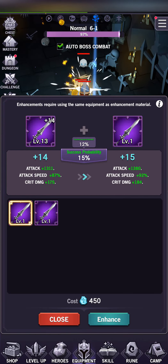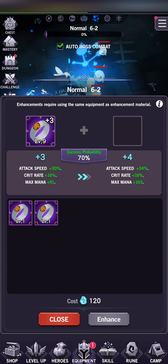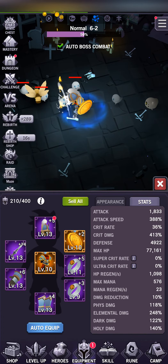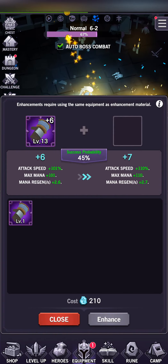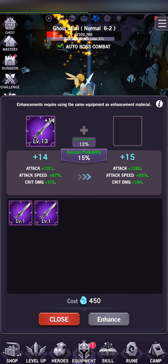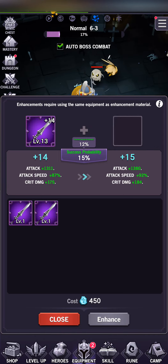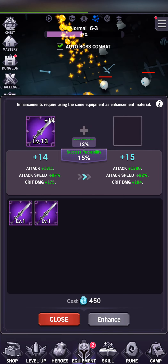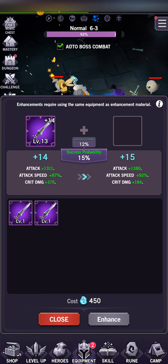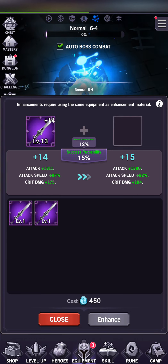Note that enhancement does have a possibility to fail. The probability to fail is lower on lower enhanced equipment. For example, if I wanted to enhance this cadet ring, I have a 70% probability to succeed. My cadet gauntlet is at 45% because it's already plus 6. My squire sword has a 15% probability to succeed. But for each failure, every time you try to enhance and fail, you get a plus 3% enhanced chance to that equipment, which stacks. So I have a bonus 12%, meaning I've failed to enhance this to plus 15 four times. So even if you do fail a lot, you will eventually get the equipment to enhance.